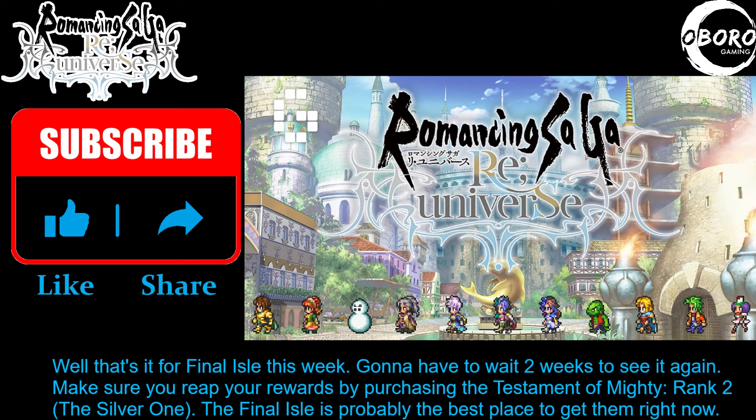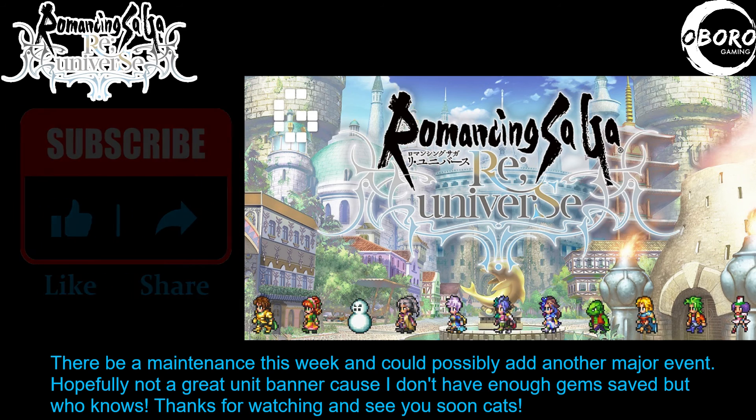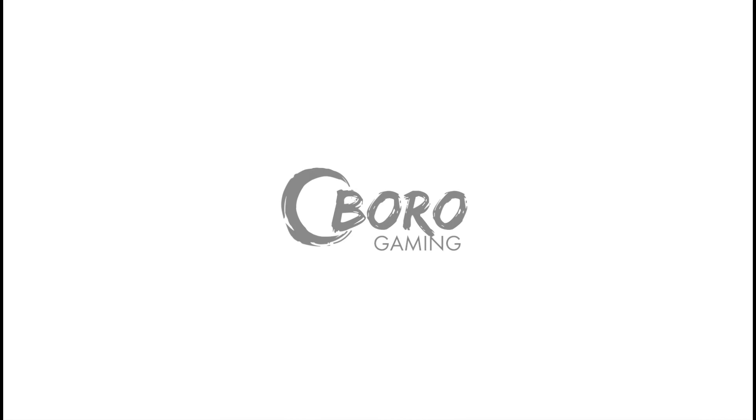Make sure you reap your rewards by purchasing the Testament of Mighty Rank 2 — the silver one. The Final Isle is probably the best place to get them right now. There'll be maintenance this week and could possibly add another major event. Hopefully not a great unit banner, cause I don't have enough gems saved, but who knows. Thanks for watching and see you soon, cats!